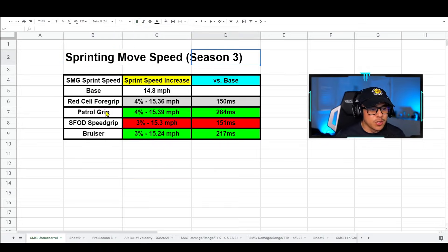Here are the results for sprinting move speed in Season 3. The Red Cell 4 Grip gives four percent at 15.36 mph; the Patrol Grip also gives four percent but at 15.39 mph. In testing, the Patrol Grip is a lot faster than the Red Cell 4 Grip. The Patrol Grip is 284 milliseconds faster than the base SMG — making it clearly the best underbarrel for maximizing sprinting move speed.